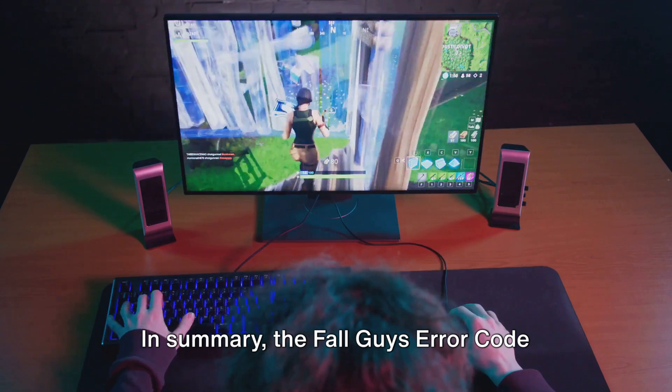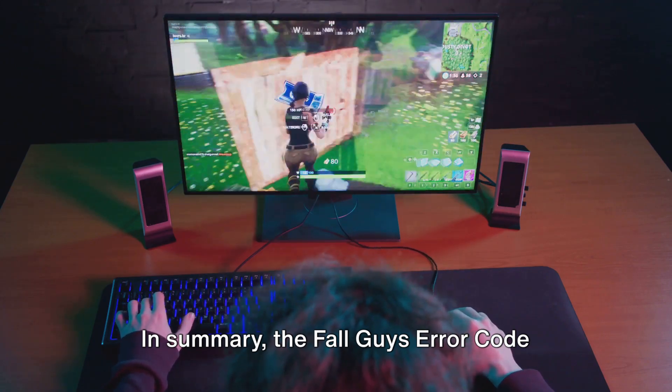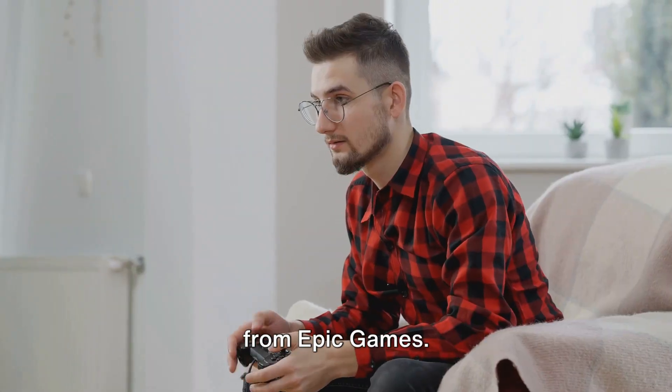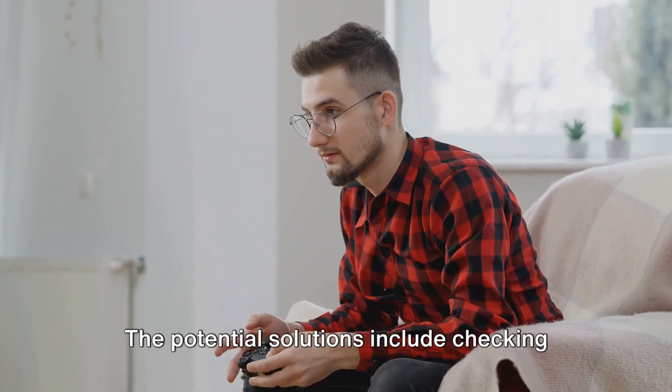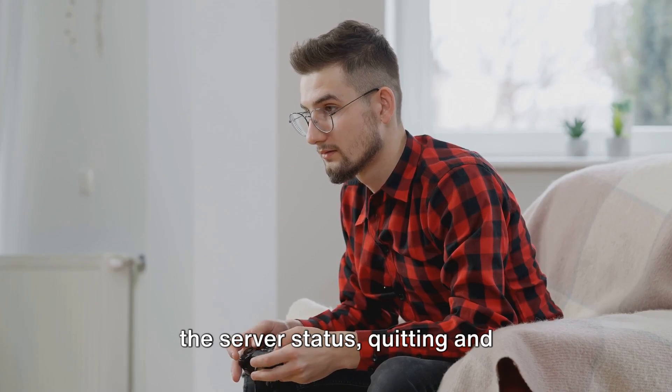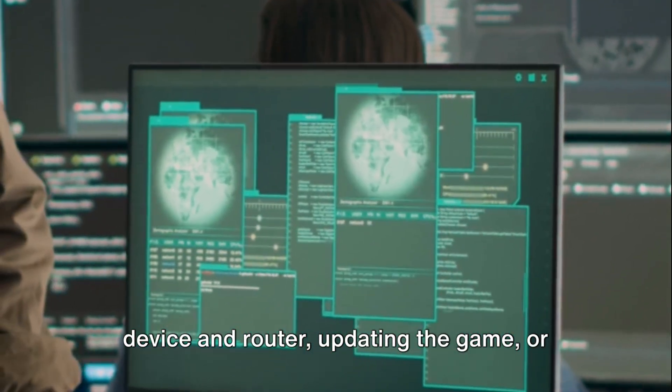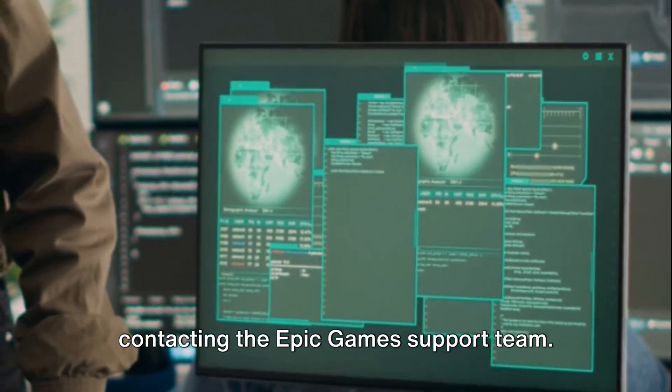In summary, the Fall Guys error code 200-2147483647 is primarily a server issue from Epic Games. The potential solutions include checking the server status, quitting and relaunching the game, restarting your device and router, updating the game, or contacting the Epic Games support team.